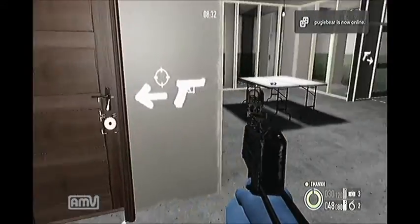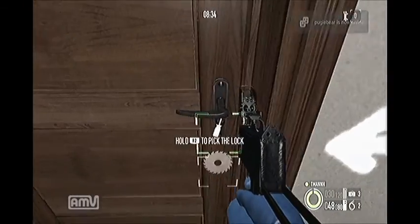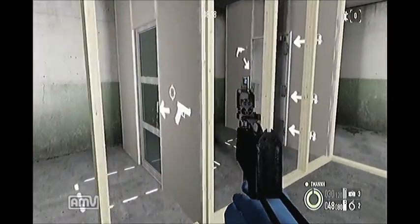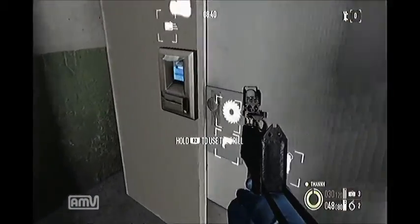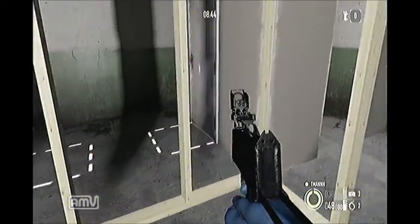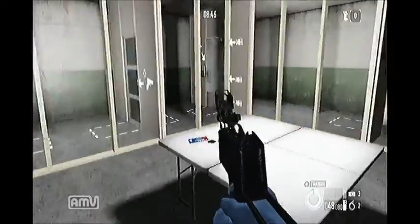In here is kind of a lockpicking range. You can see how fast you can get through there. If you have a saw unlocked of course it's going to be a lot faster than picking the lock. But you can time yourself and see how fast you can make it through.